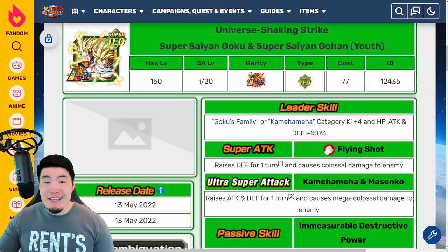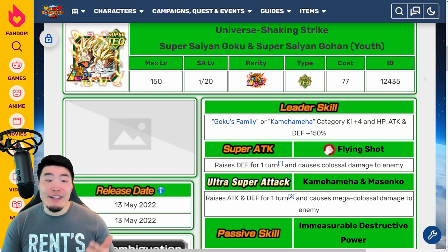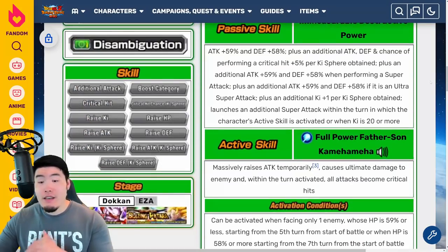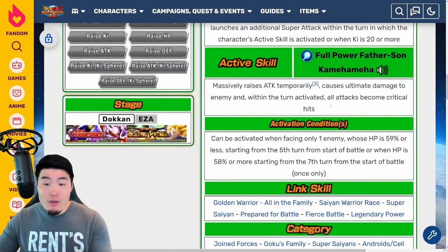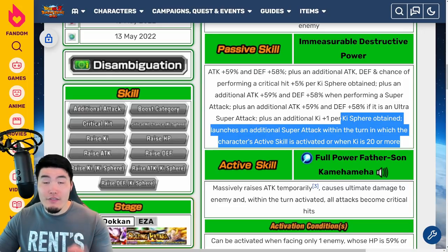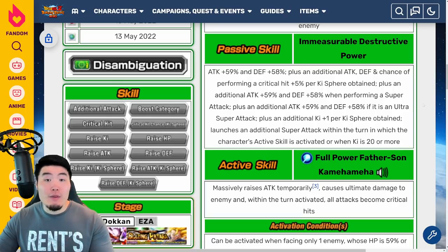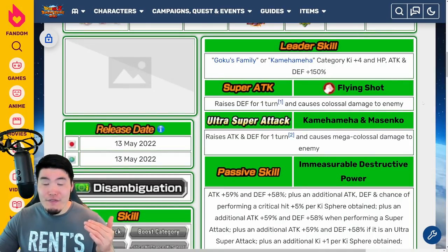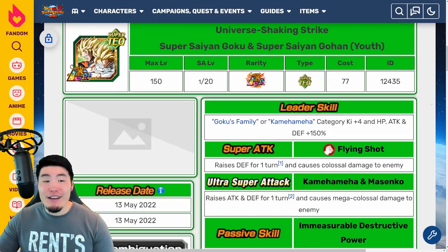There you have it guys — that is the tech LR Goku and Gohan dropping within a day from now. All I really gotta say is they are very, very good. Super, super powerful, hits super hard, gets some really good defense. Amazing active skill animation and also a very good active skill effect, because the turn that you pop the active skill they do a ton of damage with the active skill itself. They also cause you to do at least 2 supers because of the passive, and each of those supers will be a guaranteed crit. So that one turn where you activate the active skill is basically gonna be the finishing turn for most events because you're doing so much damage. Just an amazing LR overall.